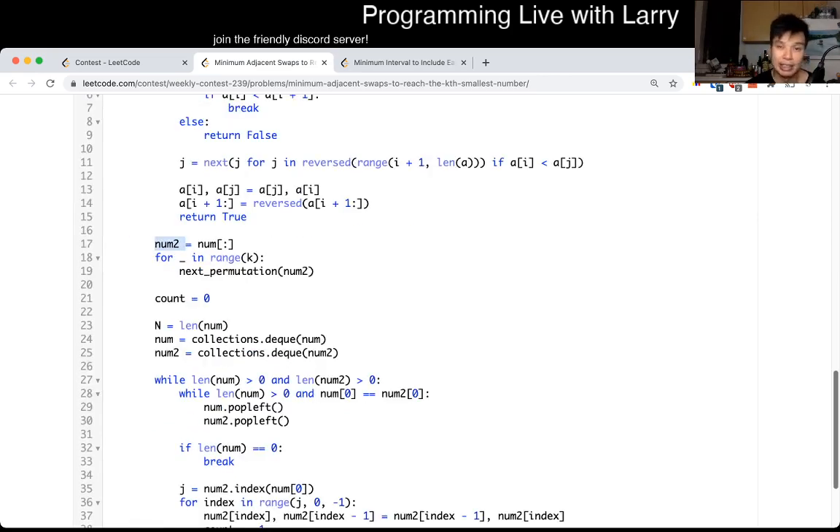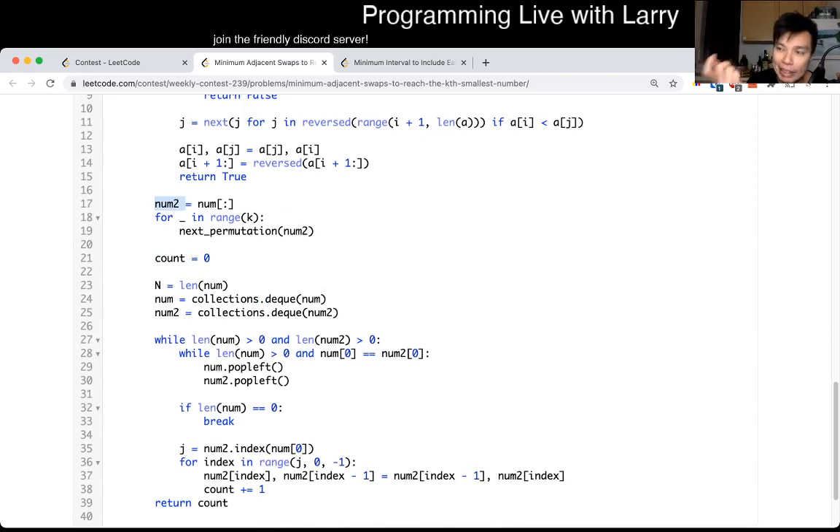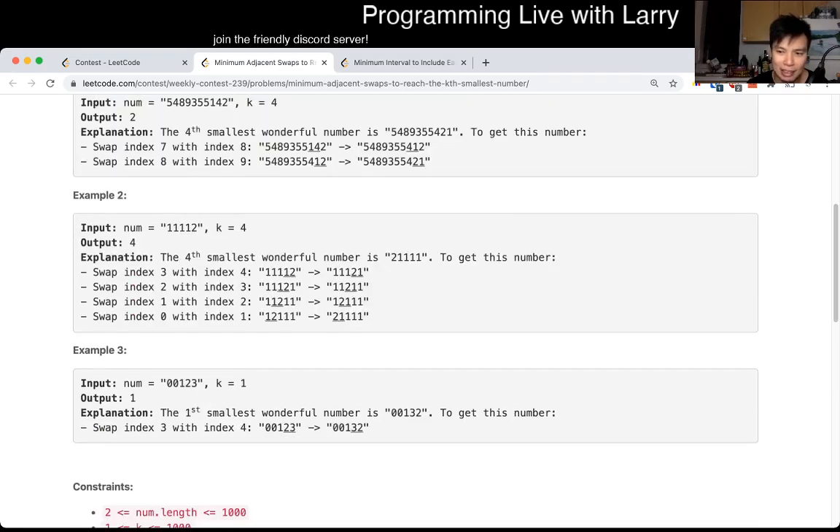After that I just did greedy. I was basically thinking about insertion sort in a greedy way. In the worst case this is going to be N squared, but keeping in mind that N is only a thousand, I figured this should be fast enough.